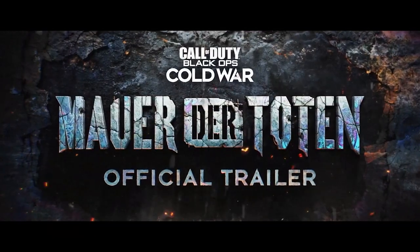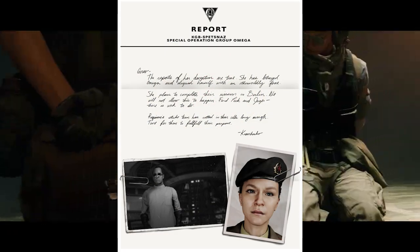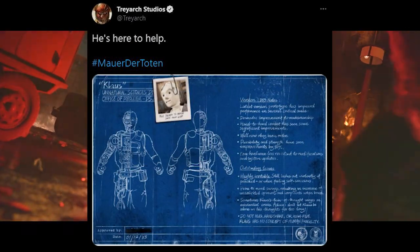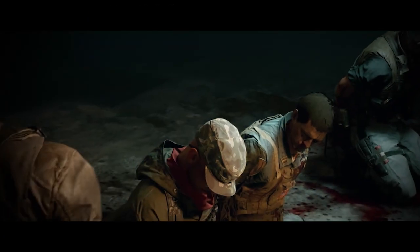If we look back at Mauer der Toten, the last map we got, we got very similar teasers to what we're seeing right now. The first couple of teasers for that map were just a shot of the map, some letters addressed to certain people, some blueprints for the wonder weapons and other items in the game. We haven't gotten those blueprint teasers yet for DLC 4, but I can definitely expect to see them this week.